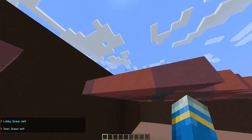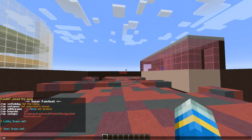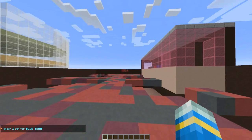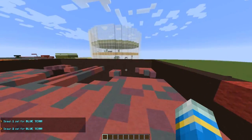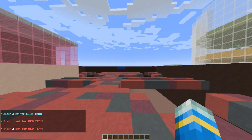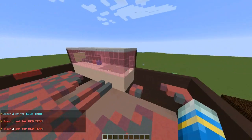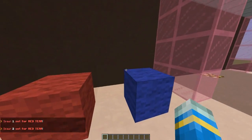Then we're going to fly up to the blue spawn, stand here, and do sp add spawn for the blue team. If you wanted to set more you could, but I'm going to set two per side. Then for red, you set one there and over here. Once you've done that, we can fly back into the lobby room where the NPCs will spawn.